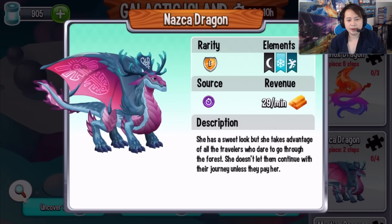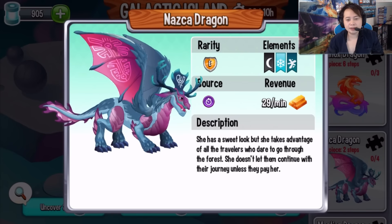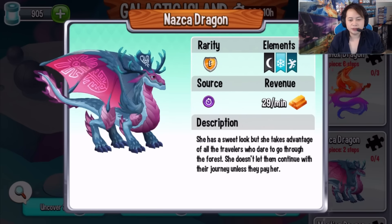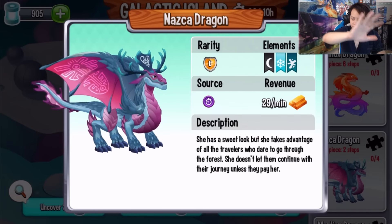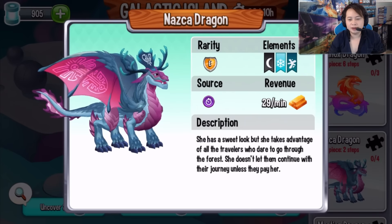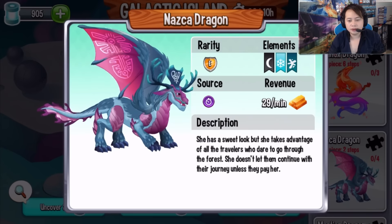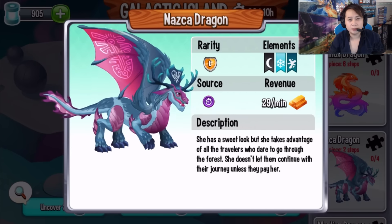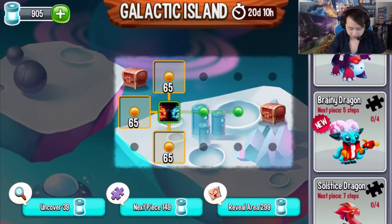This dragon has elements of ice and sea — I could have just said cold and water, but anyway, it's a female dragon. Some of you have been saying there's no male or female, but this one has a sweet look. She takes advantage of all travelers who dare go through the forest — she doesn't let them continue unless they pay her. It looks like a pirate.